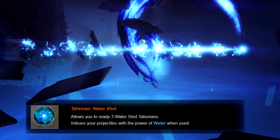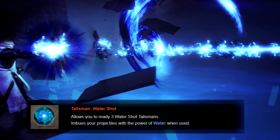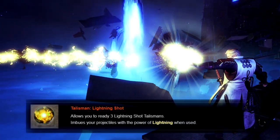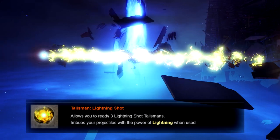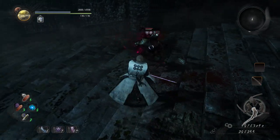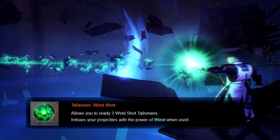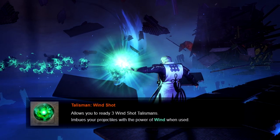Water will apply the Saturated status effect, which will reduce the enemy's physical resistances. This effect becomes wildly more exaggerated as you increase in difficulty, but it's generally a very good status effect to have on. Lightning applies the Electrified status effect, which slows all speed and movement. Note that this will stack with Sloth Talismans, which we will get to later. Wind applies the... what was it again?